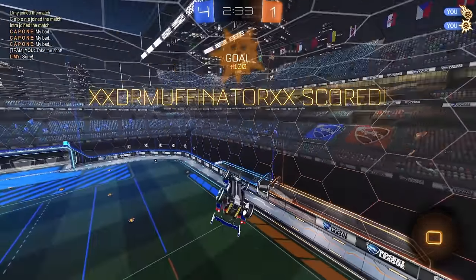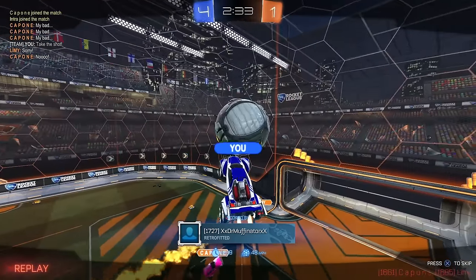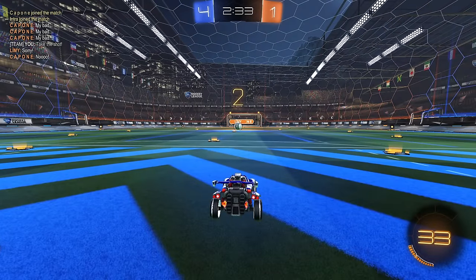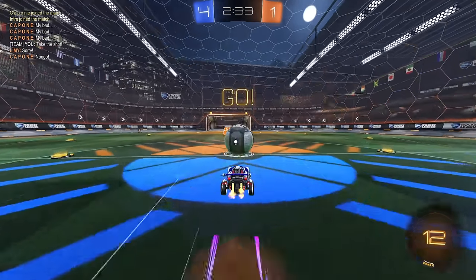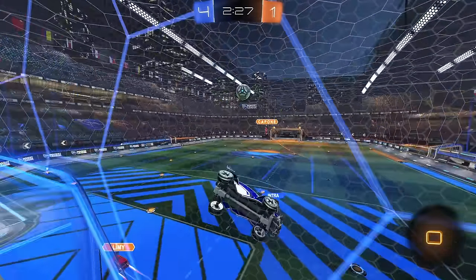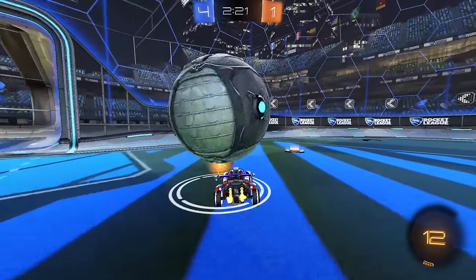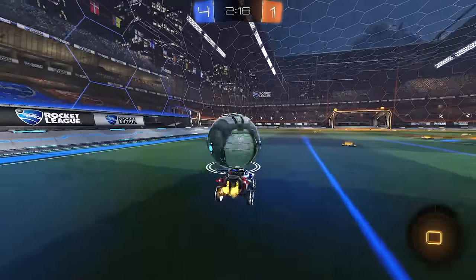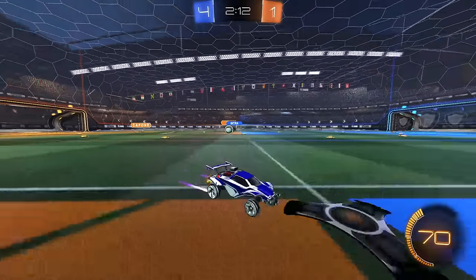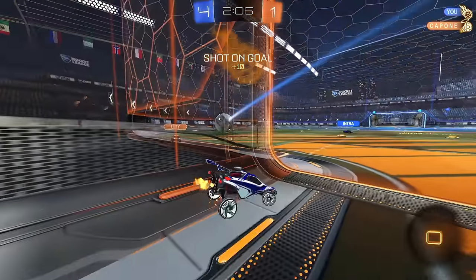It wasn't too crazy — just an air dribble basically. The hardest part was that the first touch was really good. I'll play a back wall and then just wait on the back wall if I can, covering as many options as I possibly can. I can't reach that one though — I don't have any boost. Little zap dash. Save.